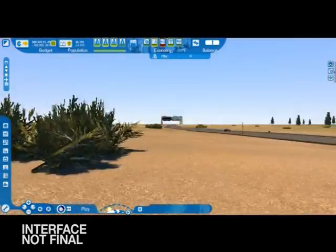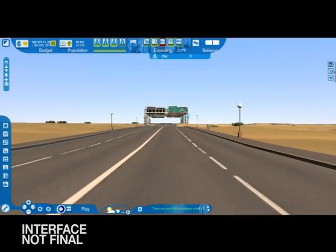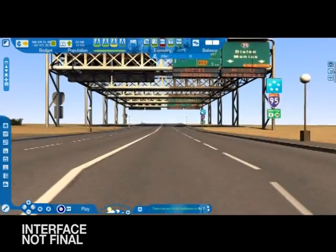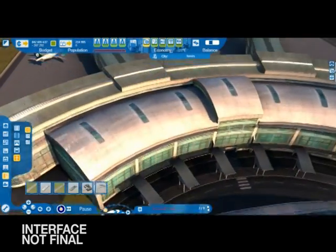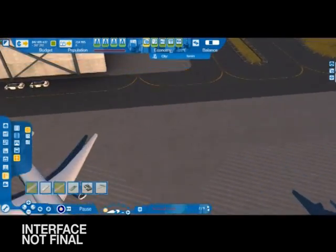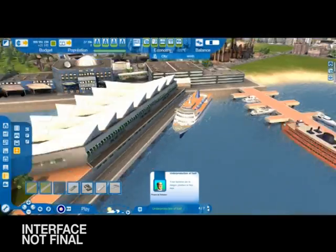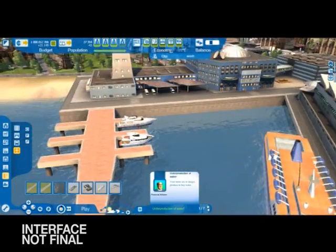Roads in Cities XL don't simply let your citizens move around within the city — they also connect your creation to the rest of the world. Your citizens can then head off on vacation and your companies can trade with other cities. In addition to roads, you can also build airports and a network of seaports.